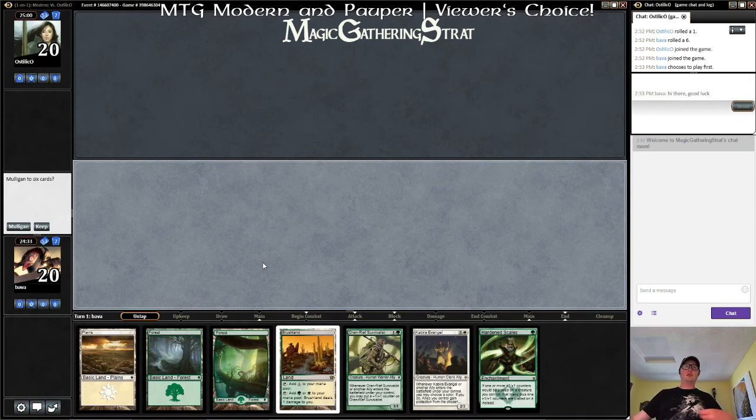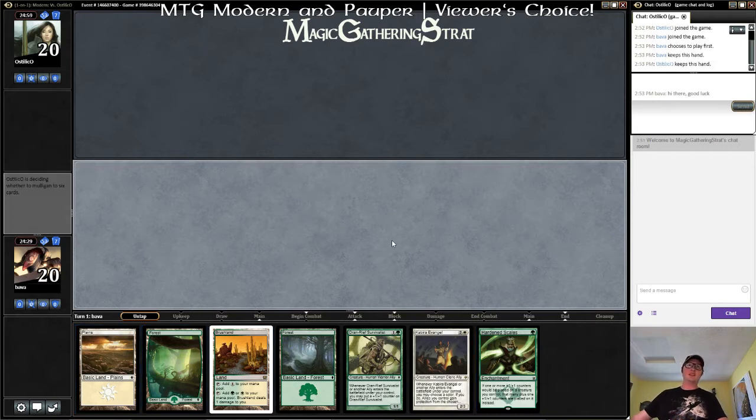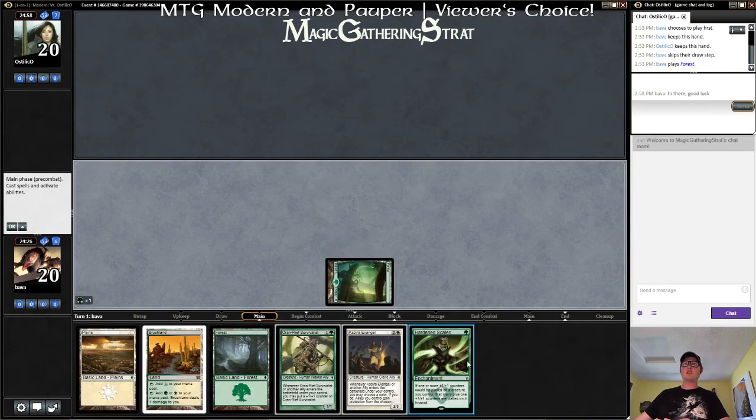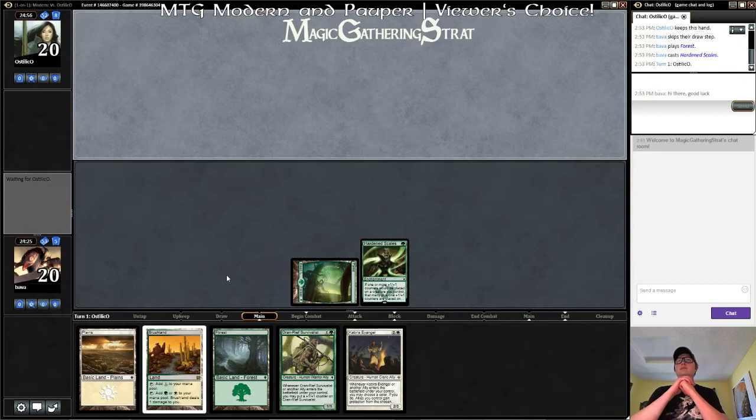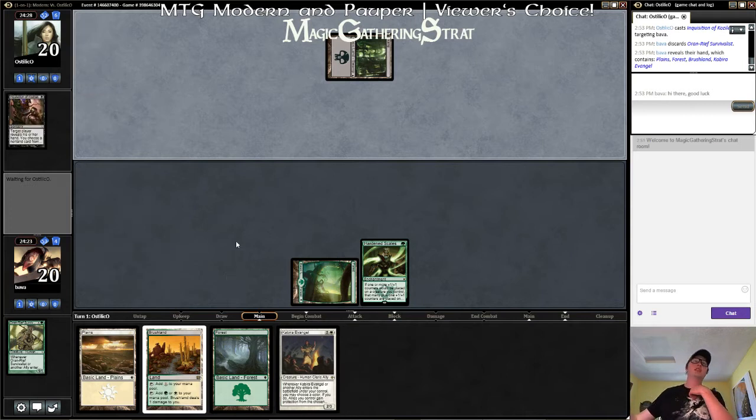We'll play first with Green-White Allies. We got a Hardened Scales on turn one, which seems fine — it's really the only time you want Hardened Scales, otherwise I don't like it too much, so happy to see it there. Swamp on the other end, Inquisition taking away probably Oran-Rief — that's rough. Some sort of Jund maybe, not very exciting, and there goes Oran-Rief.